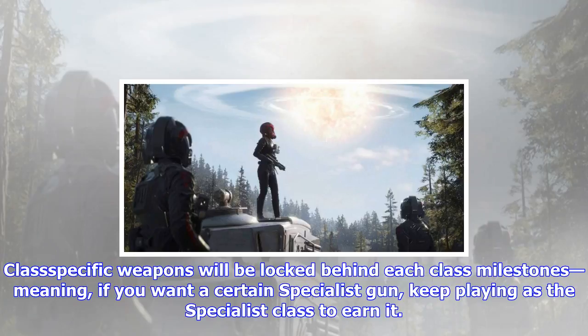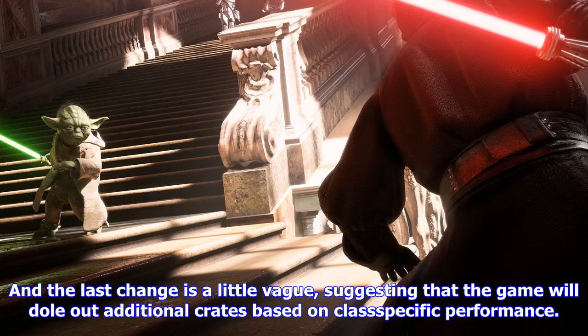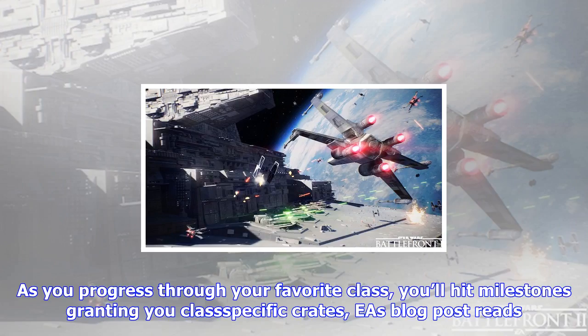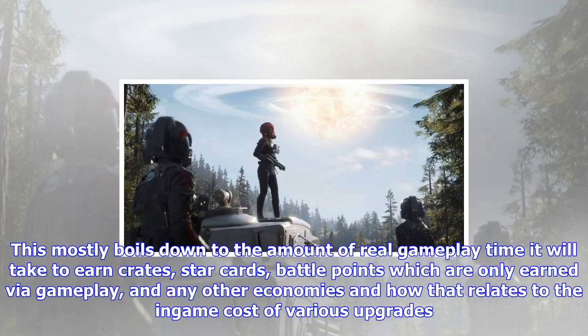Importantly, most of the game's weapons have been removed from the crate unlock systems, though exactly how many will remain crate-exclusive is unclear — at least a few, from what EA said on Tuesday. Class-specific weapons will be locked behind each class's milestones, meaning if you want a certain specialist gun, keep playing as the specialist class to earn it. That's how weapon unlock progression works in most modern online shooters. The last change is a little vague, suggesting the game will dole out additional crates based on class-specific performance. As you progress through your favorite class and hit milestones, you'll be granted class-specific crates containing a mix of star cards and crafting parts to benefit your class development.